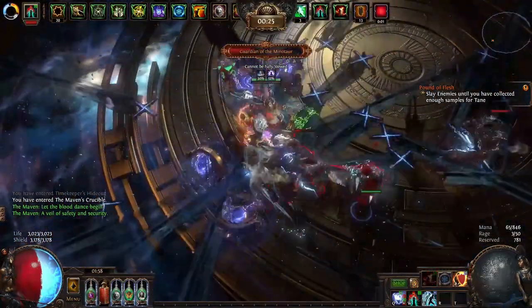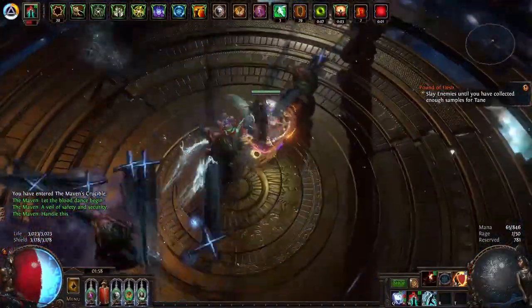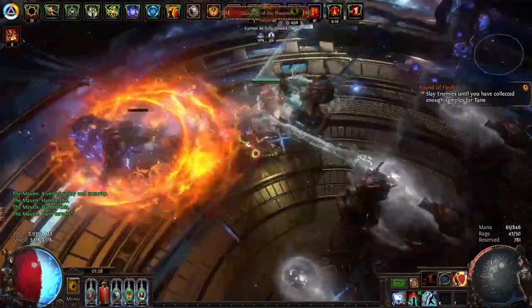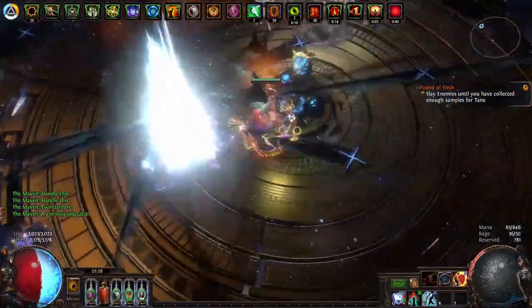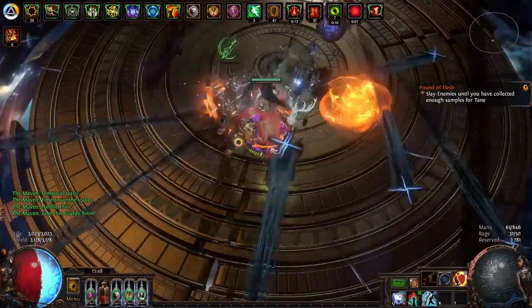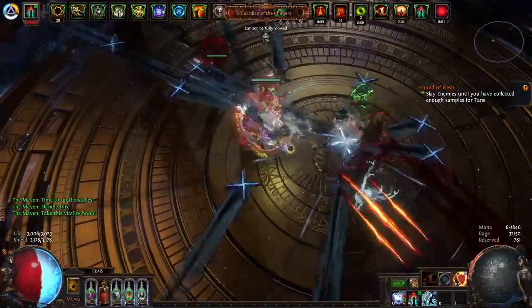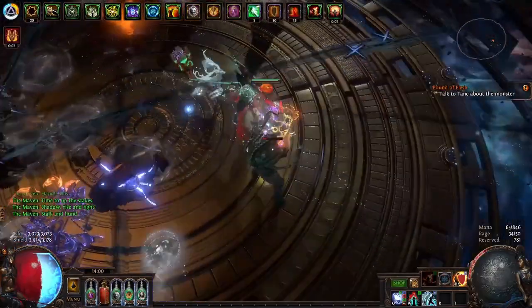Because this strat is a glorified boss rush strat, we are once again taking a look at our best friends of the fast mapping strategy. It's pretty open on what you decide to choose to supplement this strategy, but I once again went with the usual suspects: Essence, Heist, Harbinger, and the Return of Bestiary. You can definitely drop Bestiary nodes and make Alva Temples or do some Syndicate missions. It's pretty open, but I would definitely recommend mechanics that can be done very quickly.